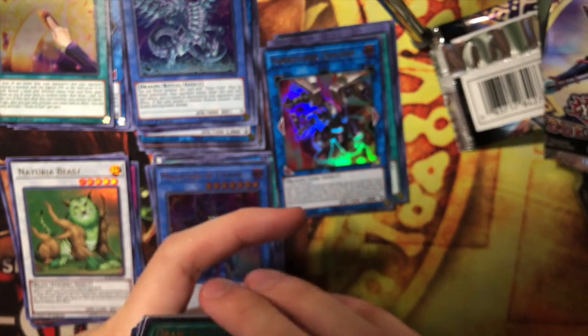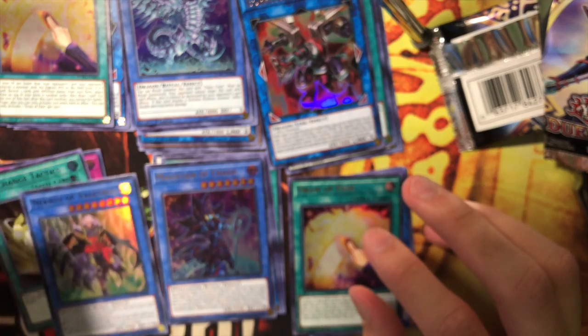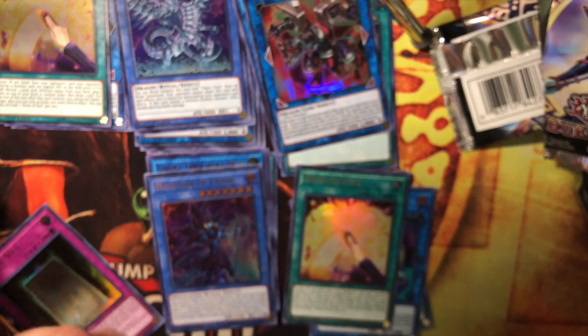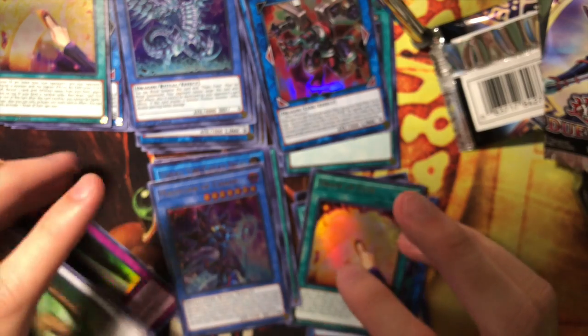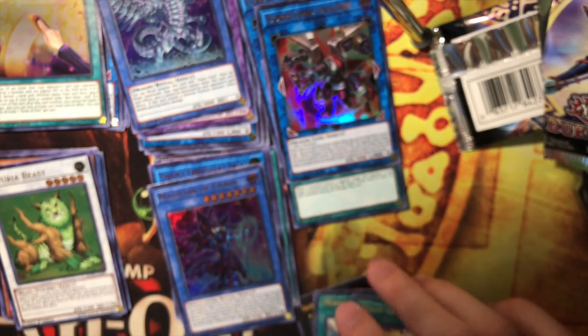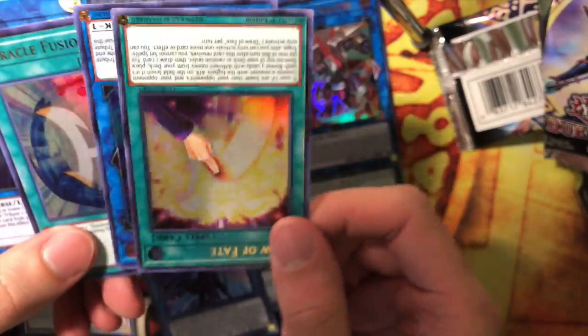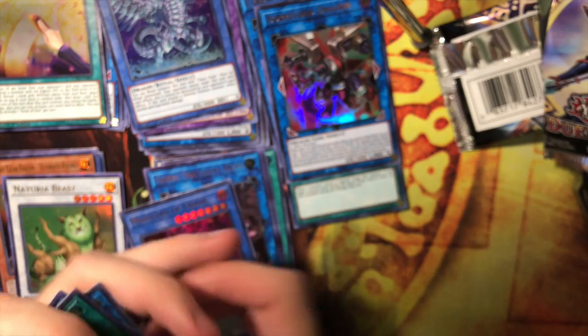I must say I am a little bit disappointed. It's starting to get repetitive and we didn't get a Trishula or an Infinity Impermanence. So that just means we're gonna try more! Give this video a like, comment down below what you think. Did you guys face these error packs where the packaging and the pack is upside down? Which is really different from Konami. Let me know if you guys experienced this too.